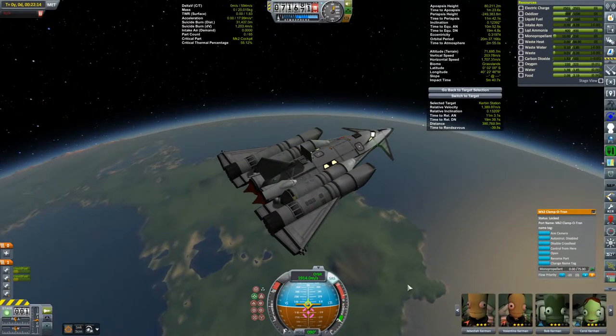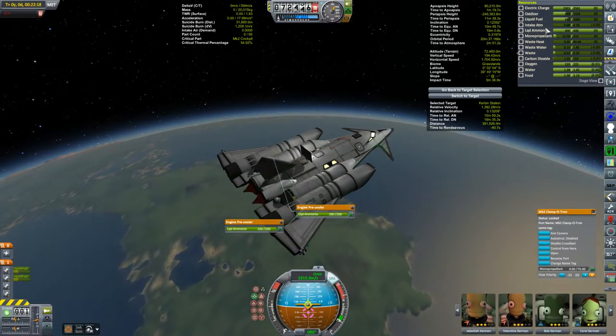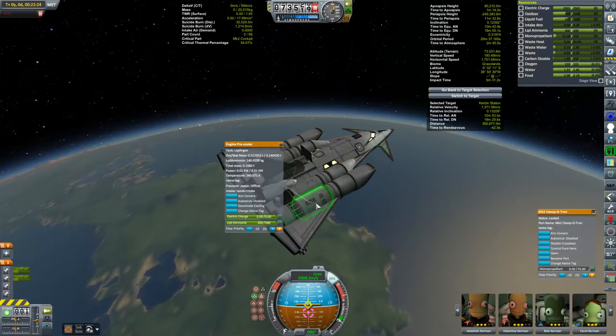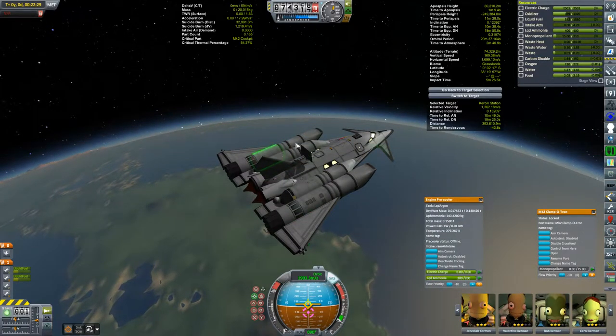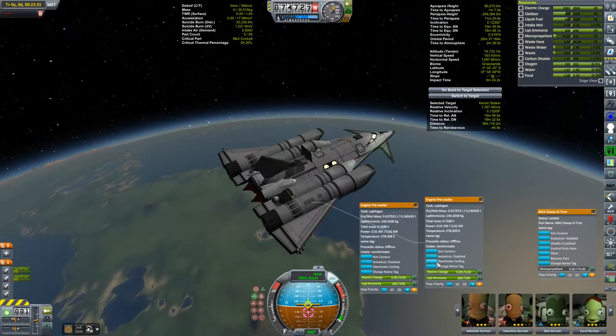I've got 200 units of liquid ammonia up here. They've been added to the pre-coolers that are between the air intakes and those whiplash engines, which makes sense. There's 140 kilograms of liquid ammonia in each one — that's 280 kilograms I didn't have before.